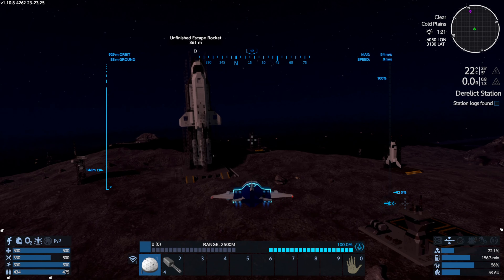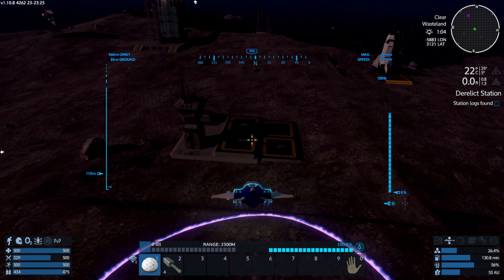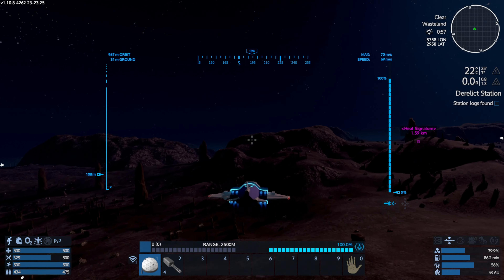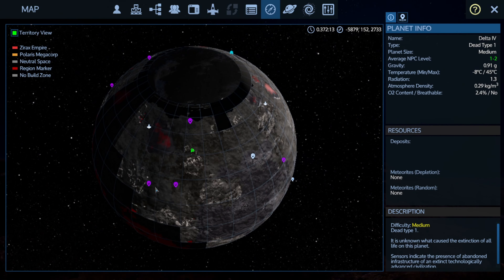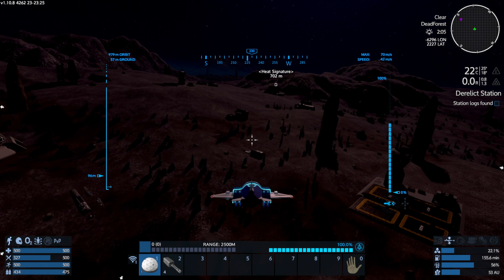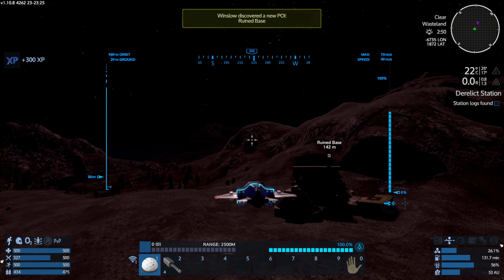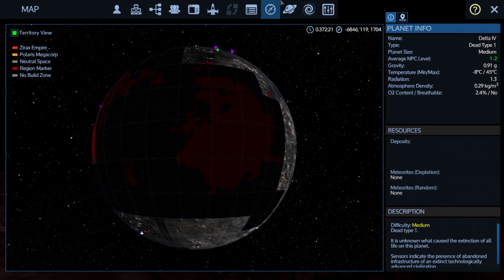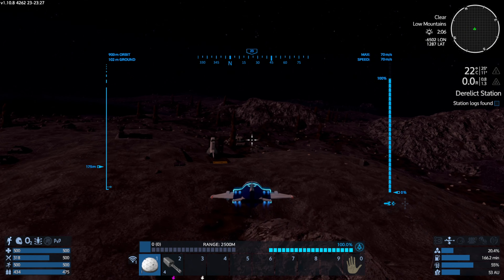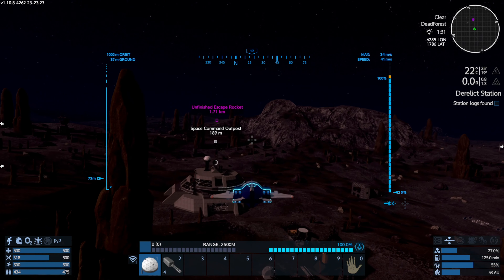We've found what we're looking for. The unfinished escape rocket usually comes with an additional rocket next to it — a small shuttle — and some sort of a command outpost. We've got a space command post over here with another small shuttle rocket. Let's make sure there's not anything else out here that I'm missing. Okay, let's start here at the space command outpost. Let's see what kind of goodies they've got inside.